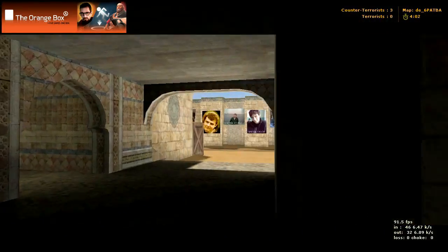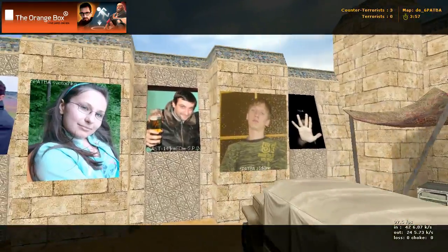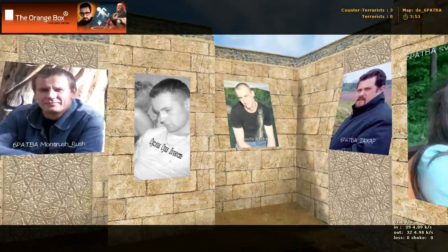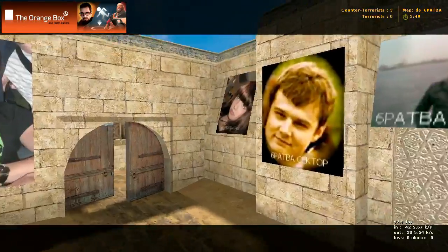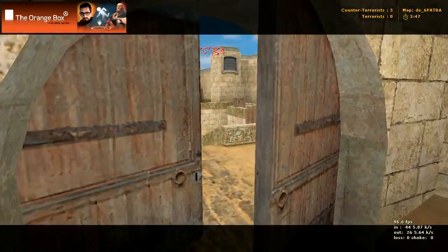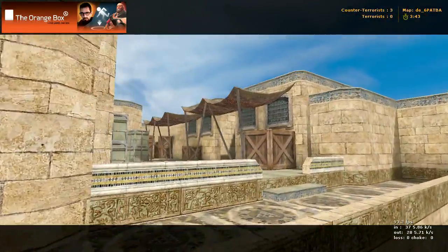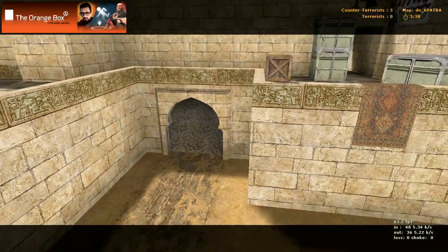The only other thing left to show you is right in here — kind of like a little area, I guess these are people in the clan or community. You come down in through there, and here's this area again. Bombsite B right there, bombsite A is through that doorway, and there's the basement into bombsite A.